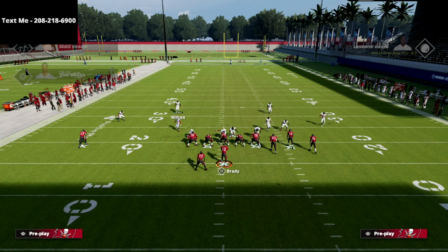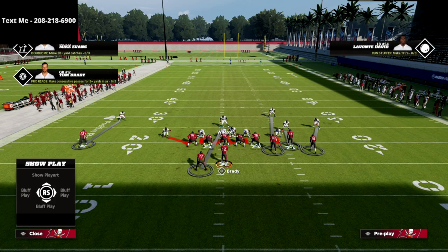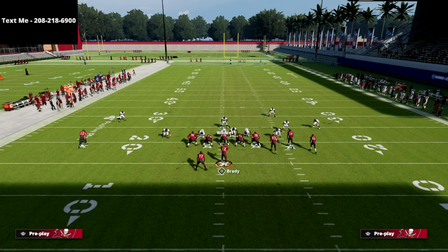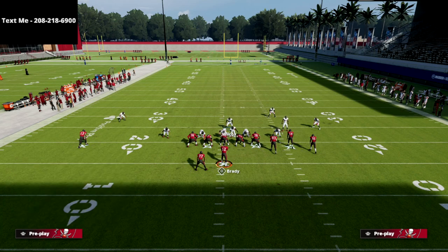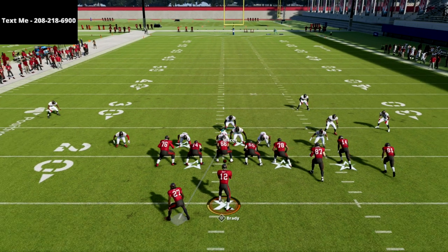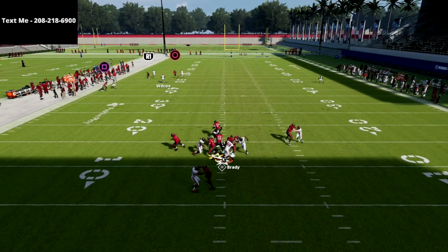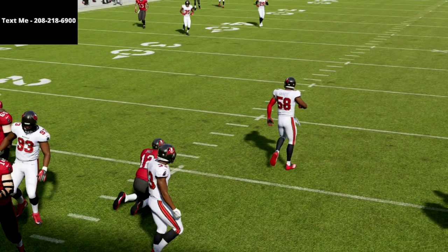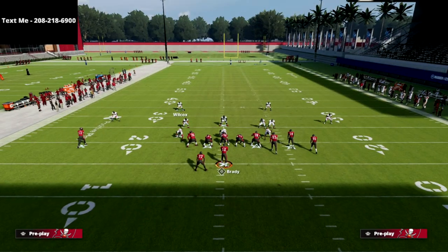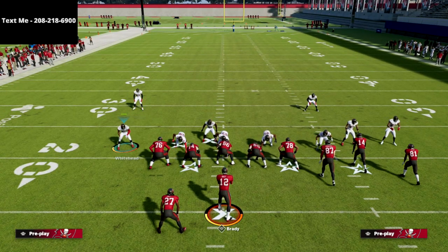Now let's show what happens when they block both players. Mic Blitz Zero — the middle linebacker is already in the A gap. All you do is QB contain, standing to the right of the center. At the snap you'll come in against max protect. Occasionally the running back will pick you up, but 90% of the time the contain blitz angle will completely dummy out the running back.